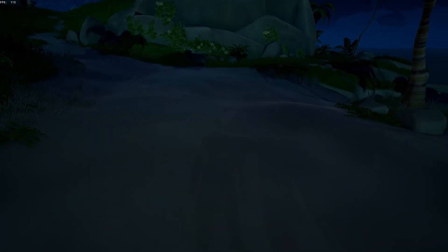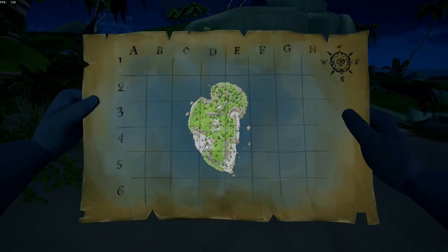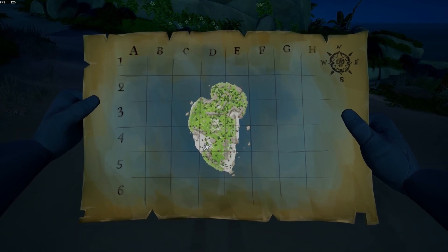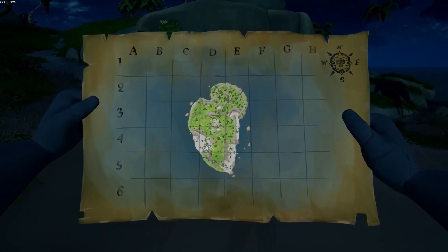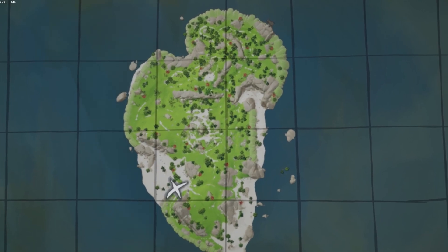Sometimes digging up loot in Sea of Thieves can be difficult. Some maps can get cluttered with a lot of trees and rocks. Luckily, a little over a year ago, Sea of Thieves added a zoom function to the treasure maps. Hold up your map and press the interact button, which is F on PC, X on Xbox, or Square on PlayStation. This will allow you to see your map a lot more clearly.